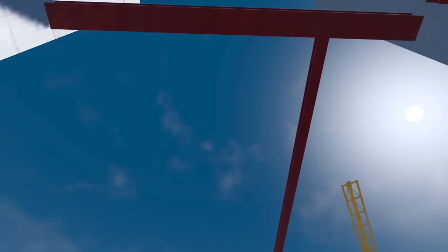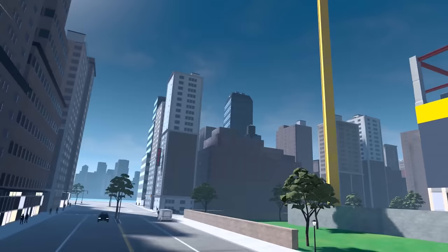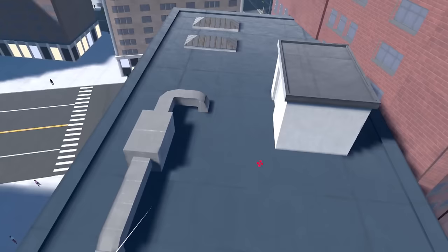Finally, Swing Aim Assist changes the ferocity with which your web crosshairs lock onto the environment and enemies. I actually kept this on, albeit at the lowest setting, simply because it adds a level of effortlessness that feels natural for a super-powered hero like Spider-Man. Turning it off would increase the margin for human error, and I play these games to forget that I'm a pile of mush piloting a meat suit, not to be reminded.